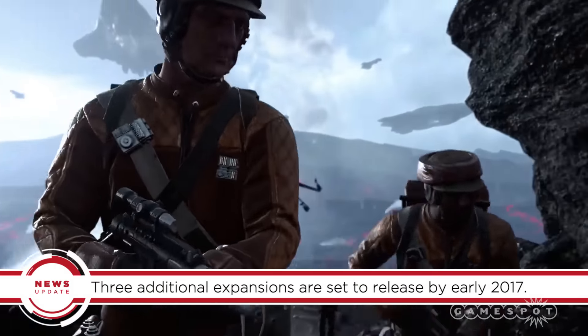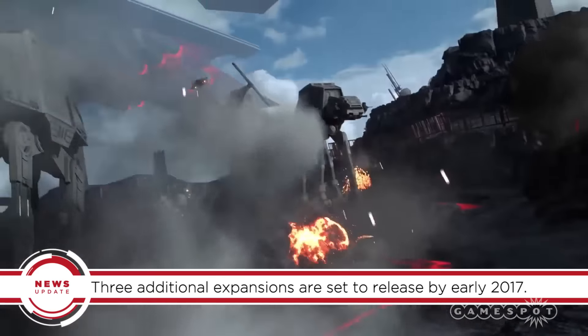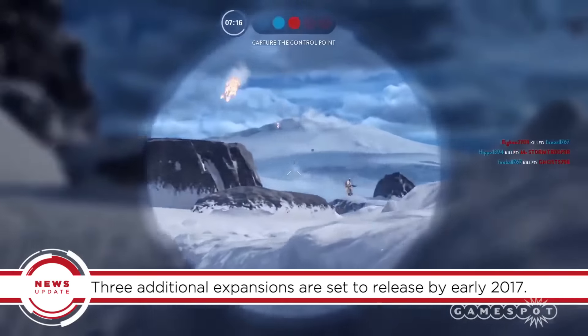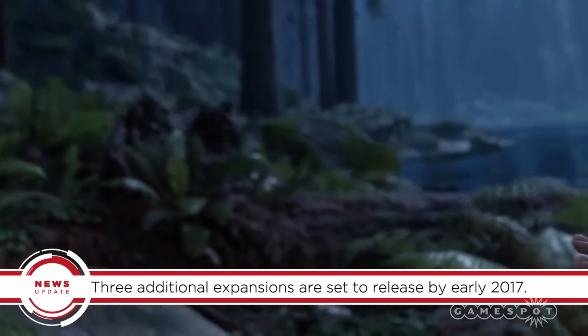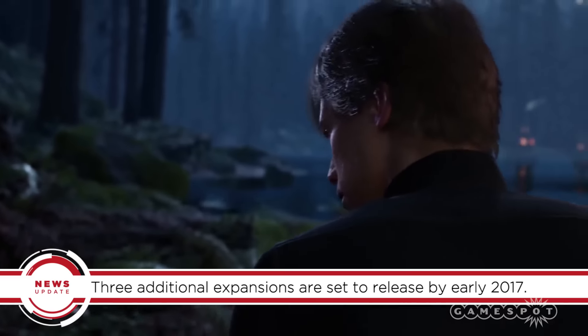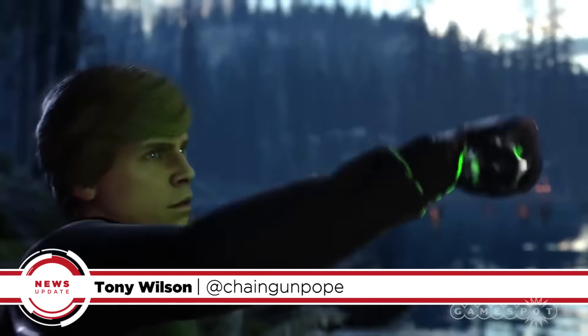Outer Rim comes to Star Wars Battlefront this month, and three more expansions are planned between now and early 2017. You can get them all individually or included with the $50 season pass. When EA announces more about the paid expansions or free updates, we'll tell you all about them on GameSpot — we're definitely a lot nicer than the Hutt Cartel.